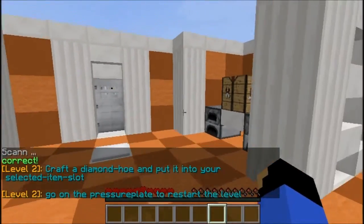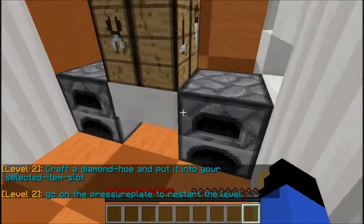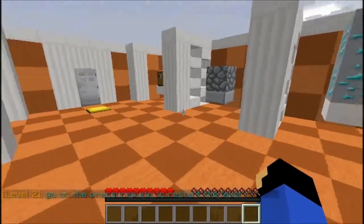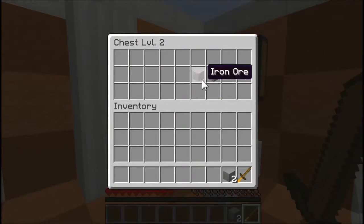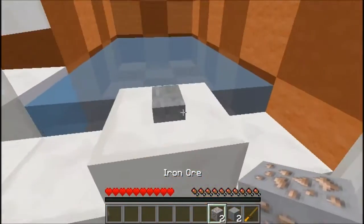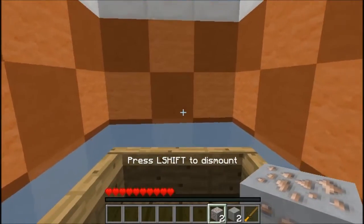Craft a diamond hoe and put it in your selected item slot. Nothing in these furnaces. Ooh, diamond — that's pretty good. Chest: wooden sword, stone, iron ore. Can you place anything? I don't want to try. What is it? Ooh, boat. That's pretty good.